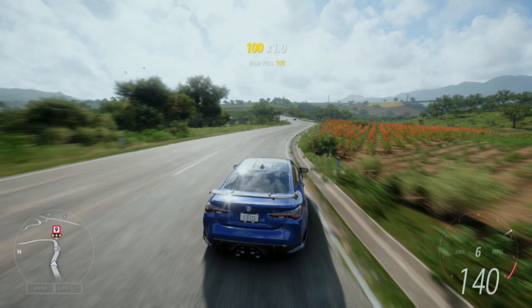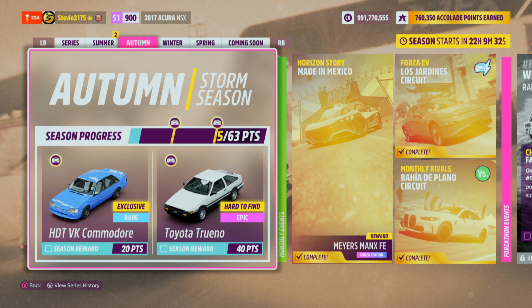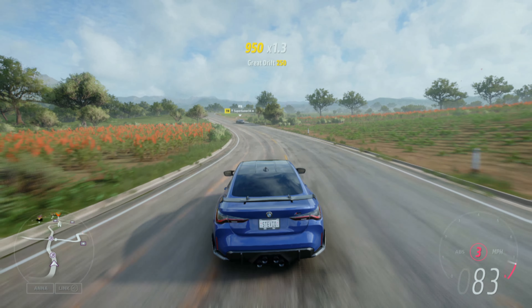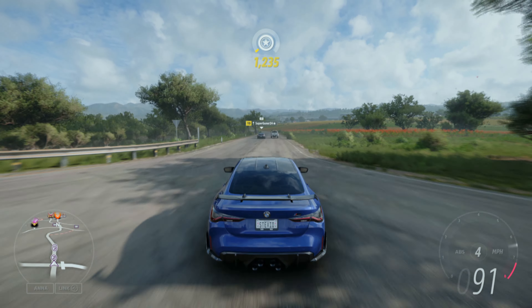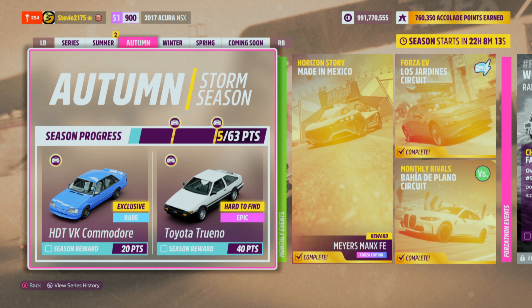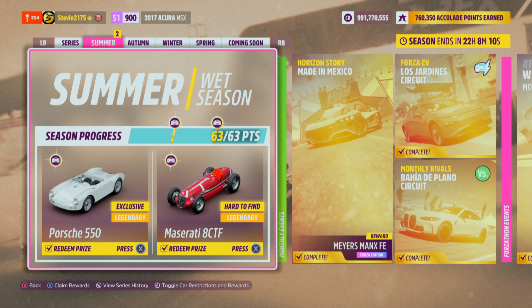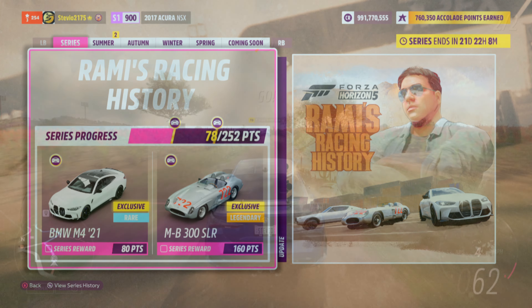That brings us into the new season and the cars you wanna make sure you unlock. First off, the HDT Commodore Group A — this car is returning from FH4, but it is a new exclusive in FH5, so do not miss it. The AE86 is worth a mention as I know it's a fan favorite; it is a wheelspin exclusive, but it seems to be very elusive. Most of the other rewards in Autumn are just auto show cars, but like we mentioned, if you completed most of summer and the monthly events, the 4 seasons should total to 78 points, which means all you really need to do is complete 1 event in Autumn to get to 80 points and unlock the M4 Competition.